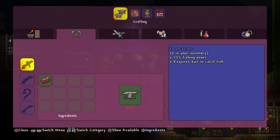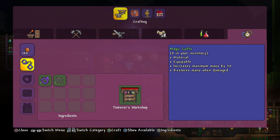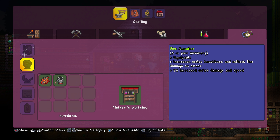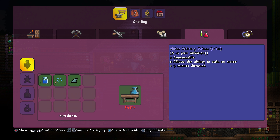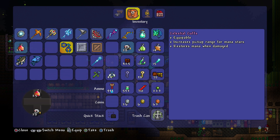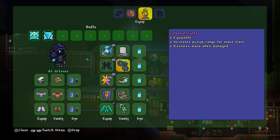Let's see if we can find what we need. We've got the magic cuffs there — boom! Now we have the magic cuffs, we should be able to make the celestial cuffs. There we go. I don't actually know what they do — I just thought they're a mage item, why not? So it increases pickup for mana stars and restores mana when damaged. That's actually pretty cool — makes you pretty much invincible.